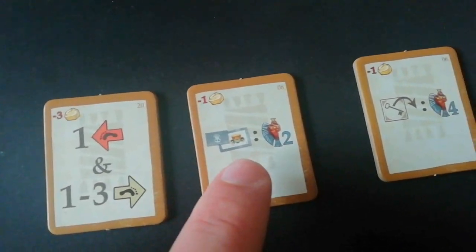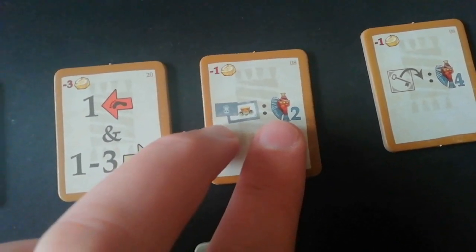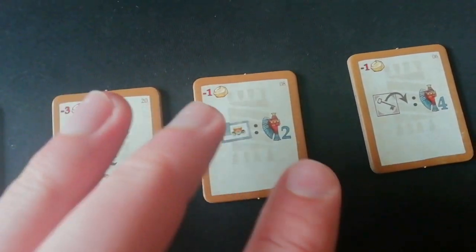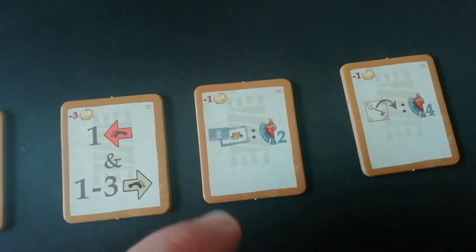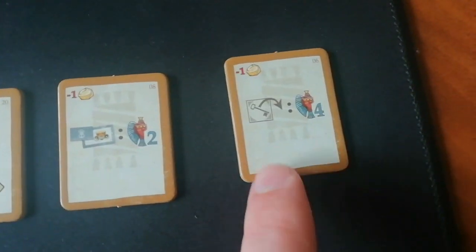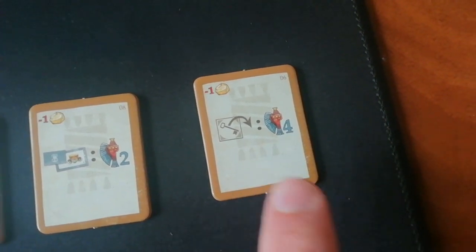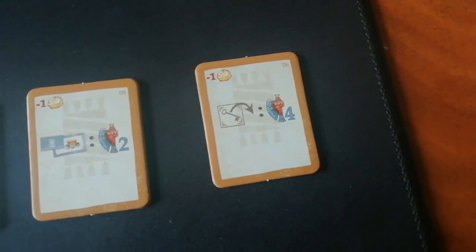This one here boosts the mask strategy, so if you take a mask tile you take an additional two points, so you can really focus on that mask strategy which I think is maybe a bit neglected in the game up to this point. That one there, whenever you unlock a worker you get four victory points, so again it kind of helps you focus on that unlocking ability which is often neglected in the base game.